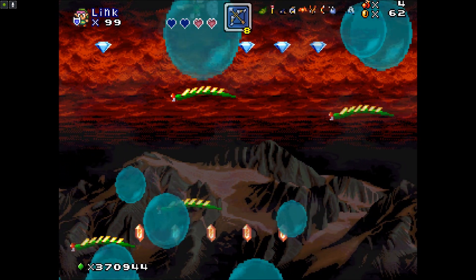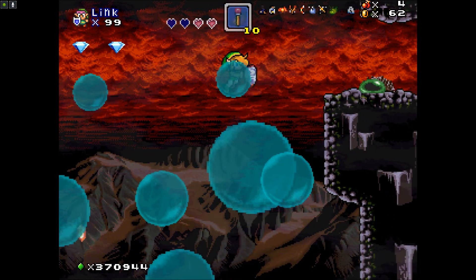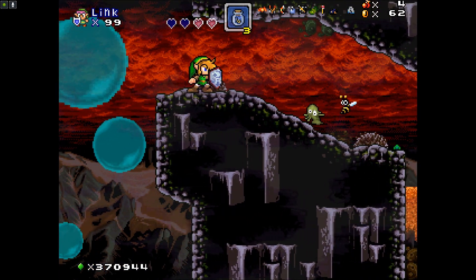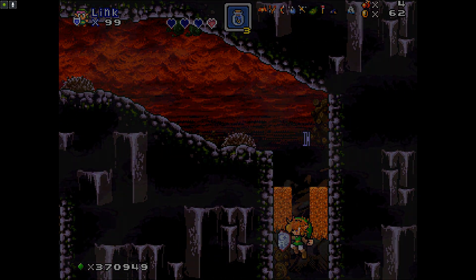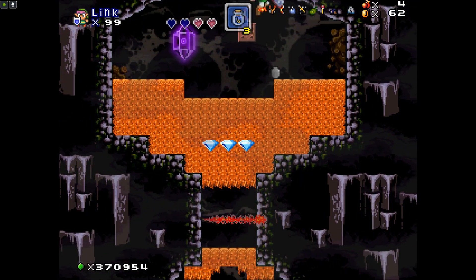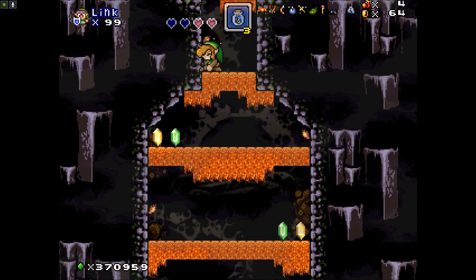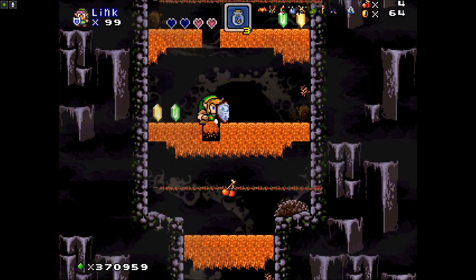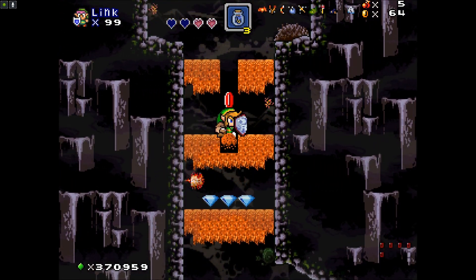Being very careful not to fall. Where's the bee? There was the bee. There we go — there it is again. Luckily, there's a checkpoint right here. We're auto-scrolling down now. There's a fire jet, so I make sure I don't land on one.